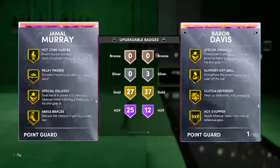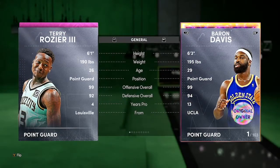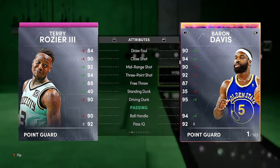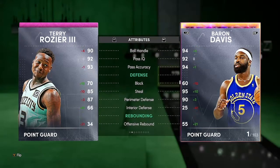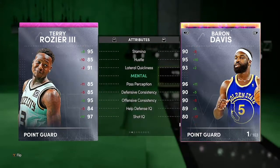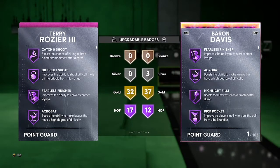Next up, we got Terry Rozier — 99 overall, 92 defense, 6'1", 94 three-pointer, 92 mid-range, 94 driving, 84 draw foul which is low, 88 free throw, and a 90 driving dunk. Solid dribbling and passing, good on defense, great speed. Checking his badges — Pink Diamond but he's got more badges than the Opal: 17 Hall of Fame, 32 Gold.